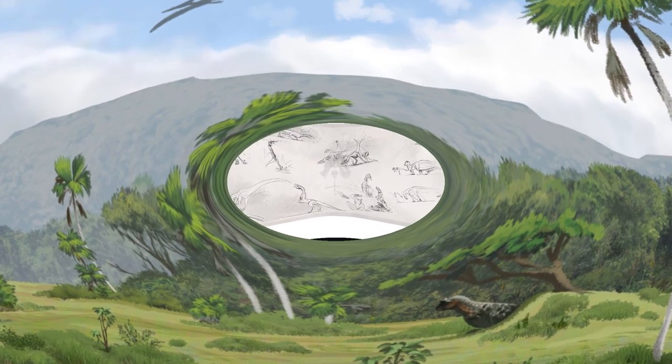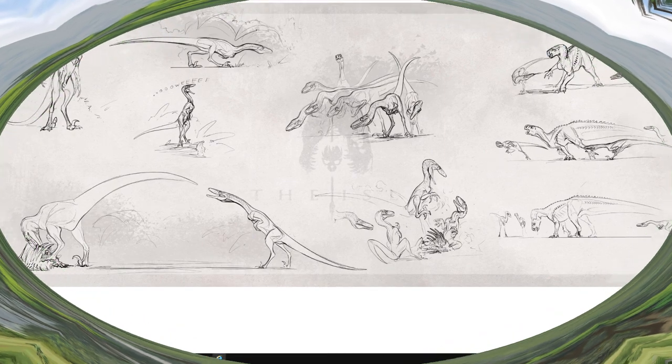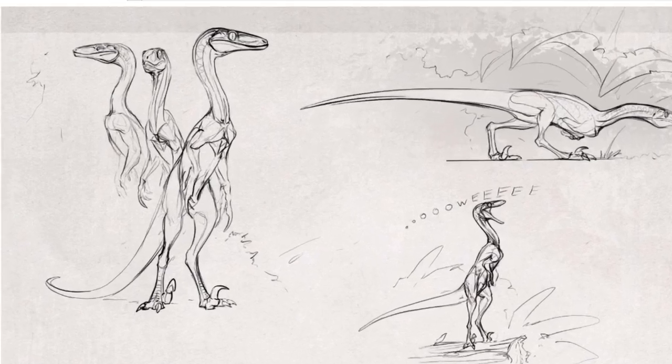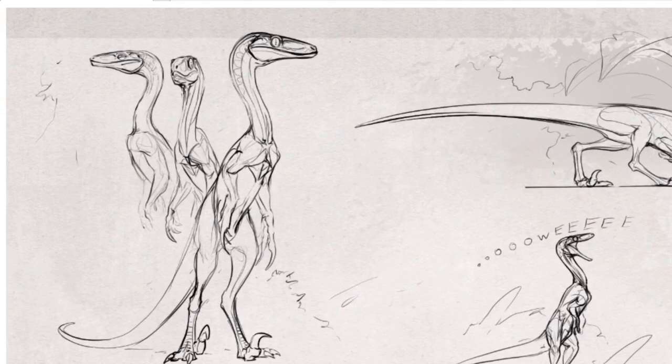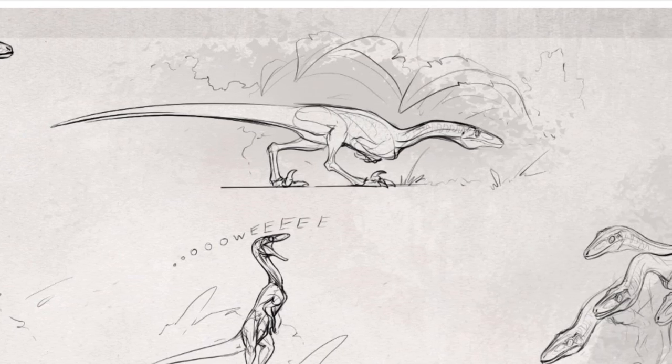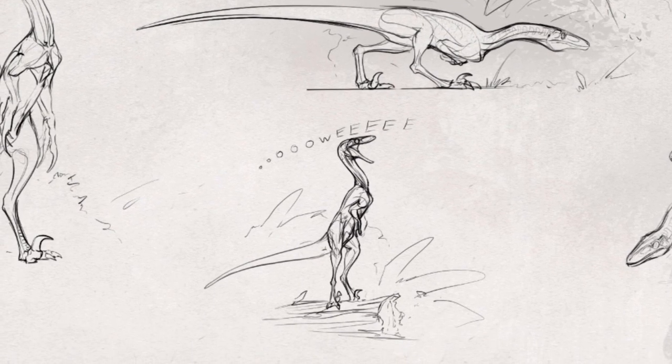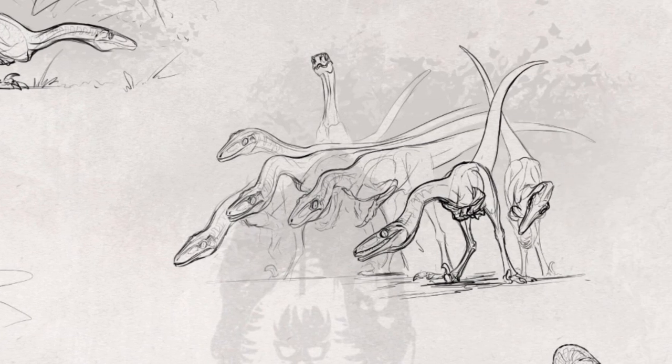Now on the next one, we got the Trudon concept art. We're going to start right here — he's just standing up. I think that's probably going to be a sniffing animation or maybe just looking around. We got to the next one, you got him crawling and then what I believe is going to be his call — I'm guessing when he's standing right there by the log. And then the following one, I'm not too sure what this animation could be, but it just looks like it might be looking around again or maybe this is the sniff one.